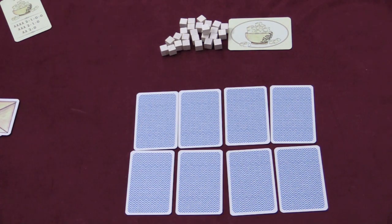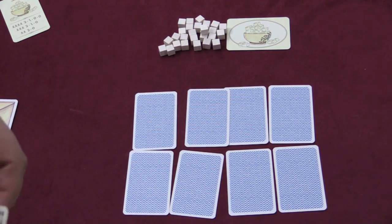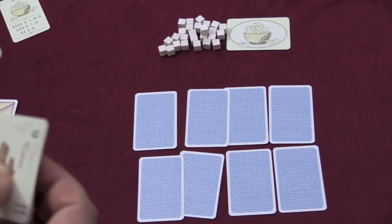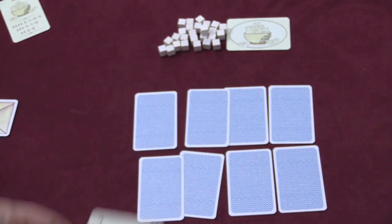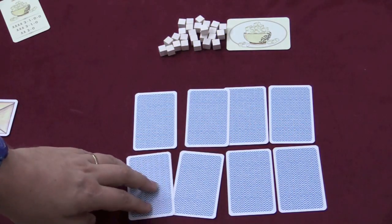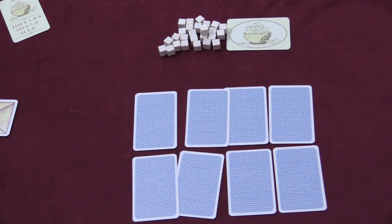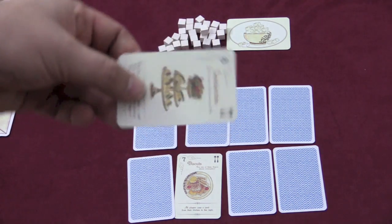On your turn, you have two things. You can take two arrange actions — take a card from your hand and place it in a position and take the card that was there into your hand. You can do that twice if you would like, or you can play a face-up card. So for example, I want to play biscuits. When I play a card, I need to put it in a specific spot. Each player has a reference card. The one goes here, the ten goes here, eleven is played in the middle of the table, but a seven is played here. So I play the seven here face up and then take this card into my hand.